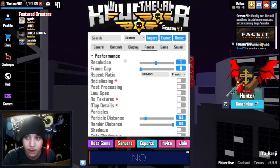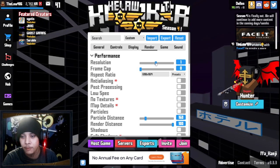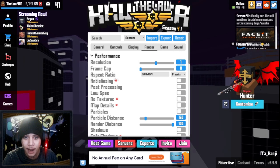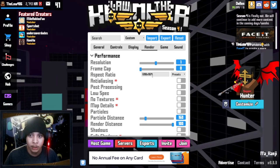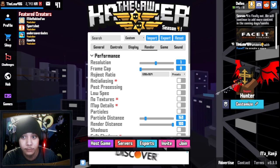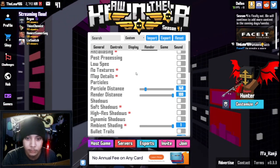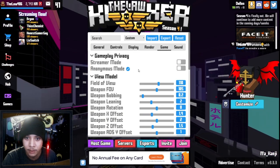Go into Render and turn your resolution down. Because I'm on a PC I keep mine at 1, but if you're on a laptop I'd probably go down to 0.8 — that's a good one to run. Make sure your aspect ratio matches whatever your screen is; if you're running it bigger than your screen you're going to lag a lot. Frame cap — set that to zero. Zero is technically like half unlimited.